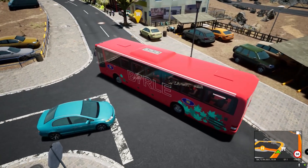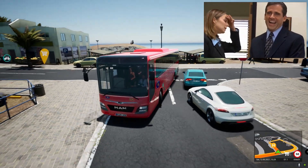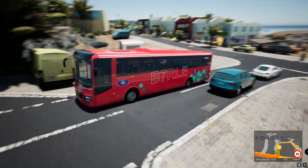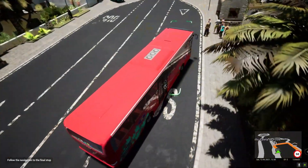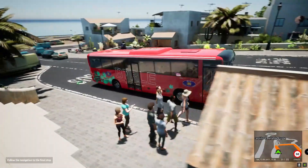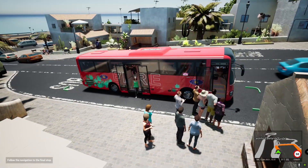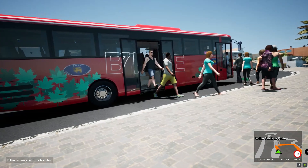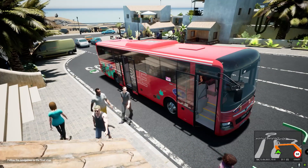The roads in this game are really narrow so you've got to be careful when turning. Alright, we've come to our stop. The front doors are for passengers getting in and the back doors are for getting out. So what do you guys think? Drop your ideas and thoughts in the comment section.